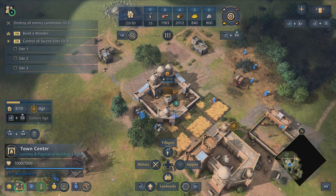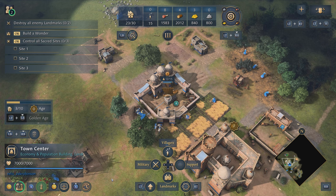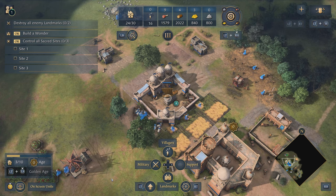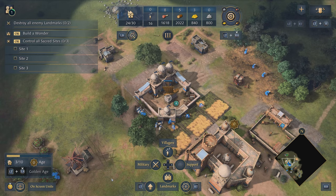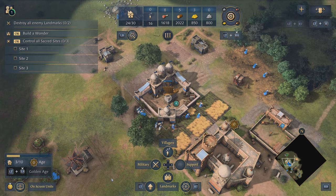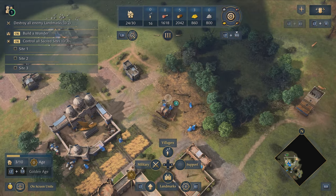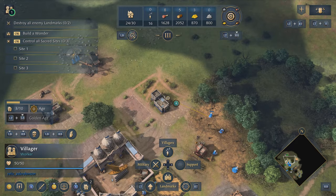With our villagers automatically being created and automatically assigned, that leaves us to focus on empire building. Now, with more villagers coming out, we're going to need to provide more housing. So let's build some houses next. I'm going to select one of these villagers from the wood line and tell them to build some houses.